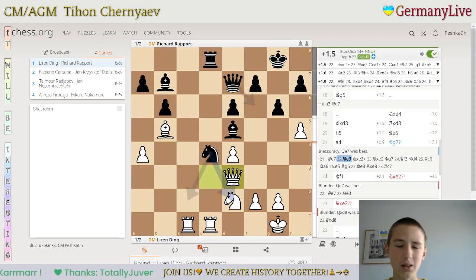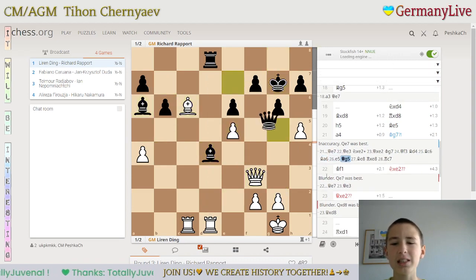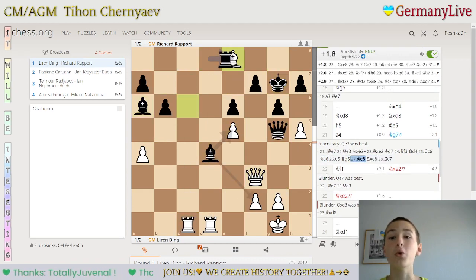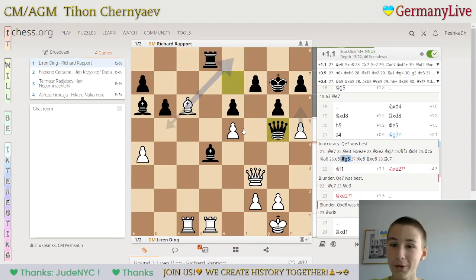He had to play queen e7, and then king g7. And as you can see, he's an exchange down, but that's actually a cool move — pretty fancy, though it's not the best.